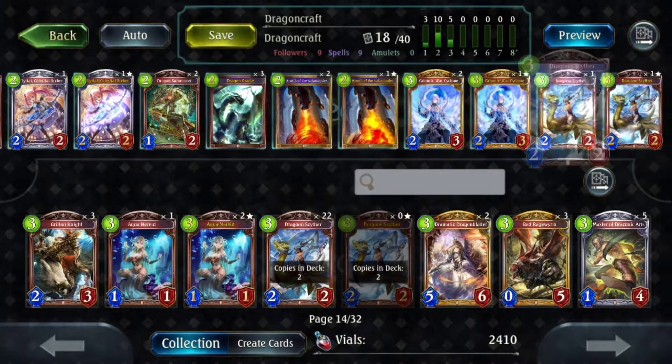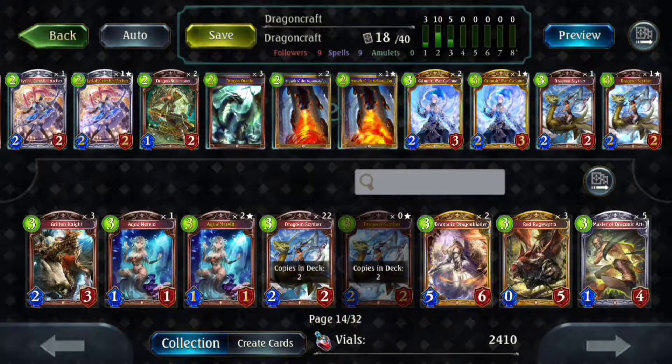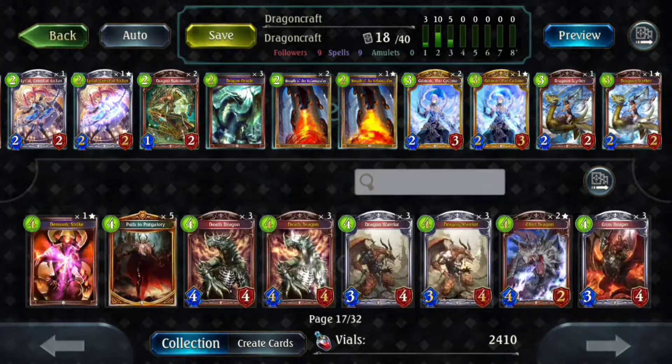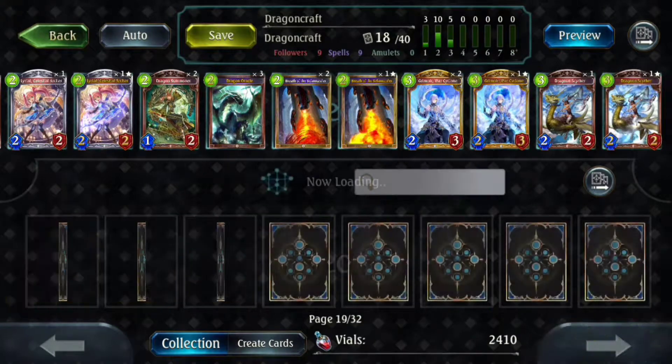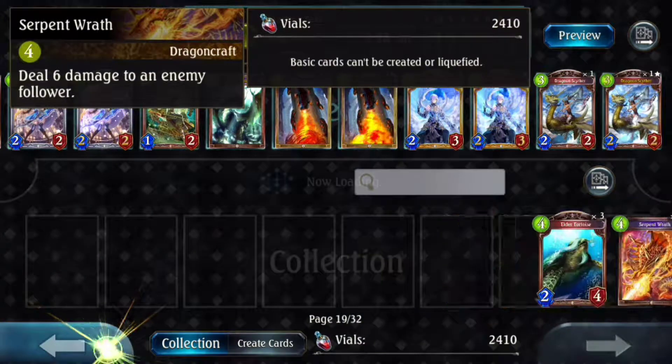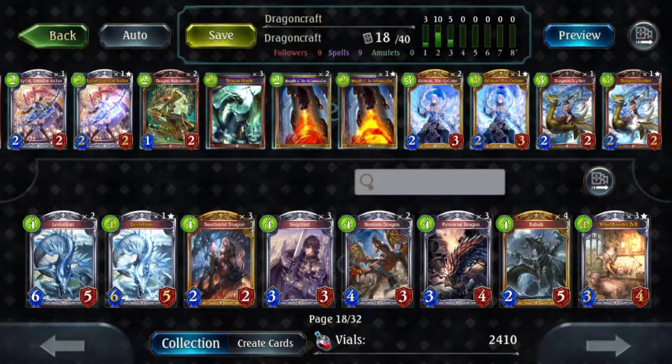I am going to throw in two Scyther. Scyther is really excellent spot removal. One thing about Dragon Craft is that they have really shitty single target removal. The other options were Serpent Wrath — four mana, deals six damage to an enemy — which usually does kill but takes up a mystery turn since Dragon Craft doesn't have good plays with six mana. Then there's Lightning Glass, which is good, however you can't really play it because it doesn't do much against the decks you face.